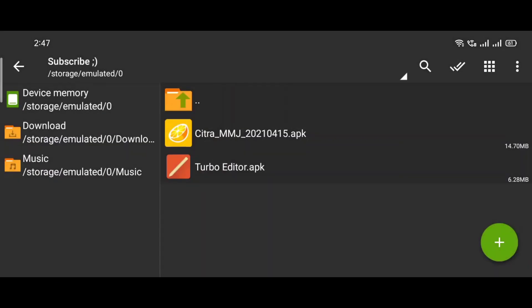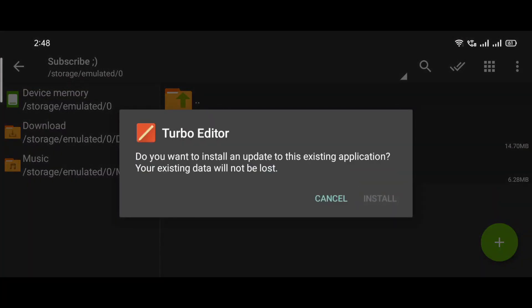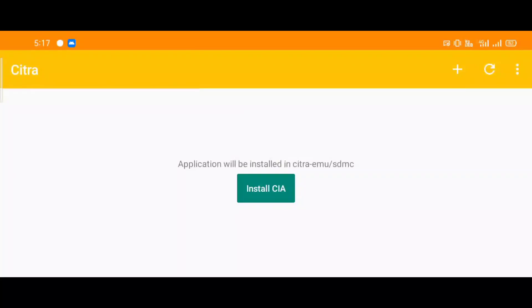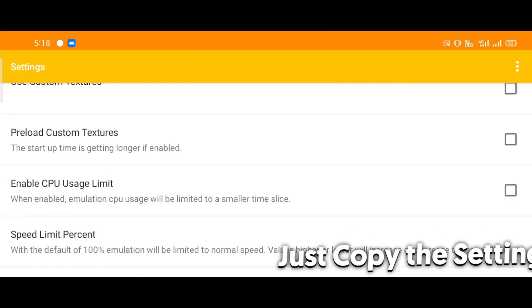First, we'll have to download and install these 2 APKs. The link to download will be in the description. After the installation has completed, open your Citra emulator. In the Citra emulator, click on the 3 dots in the top right-hand corner and make sure you copy all the settings that I have in this video.